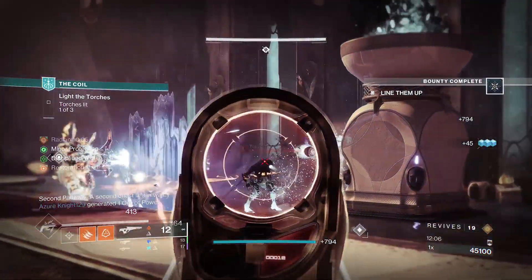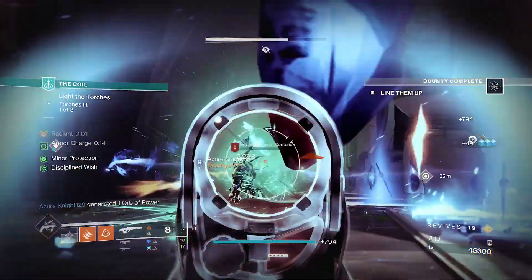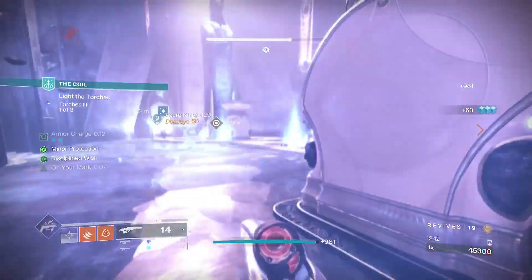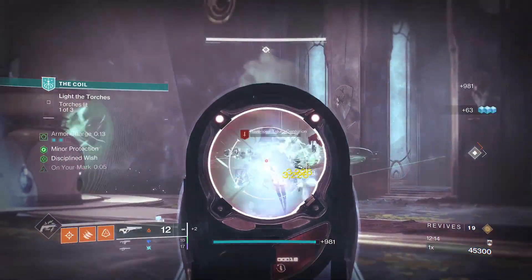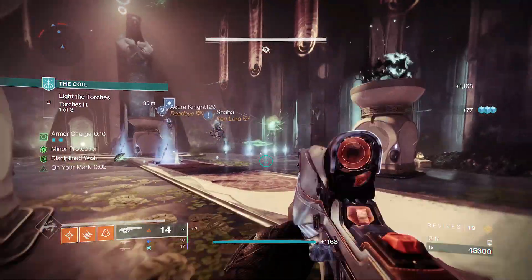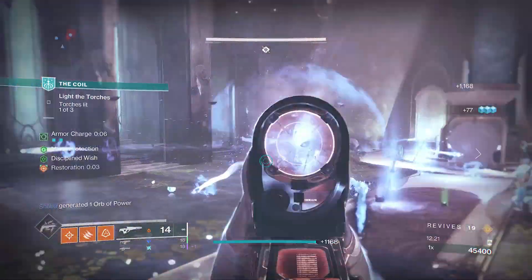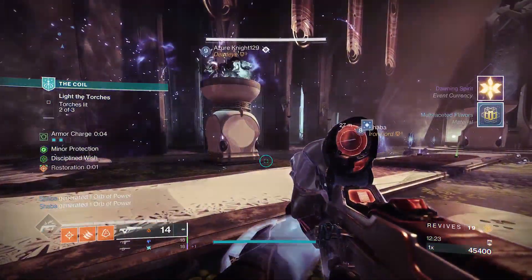A supposed stasis-focused artifact has a lot of goodies for solar — that's why every video this season has been solar and not stasis. The second piece to this is the newly buffed Celestial Nighthawk helmet. It allows precision kills to give extra super energy, as well as makes Golden Gun shoot one bullet that does a lot more damage than the three bullets combined. Enemies killed by the bullet explode and give a whopping 33% super energy back. The bullet's damage stacks with Radiant and Kinetic Surges.